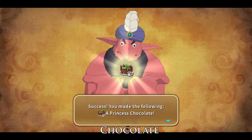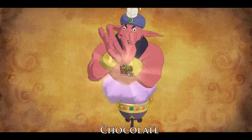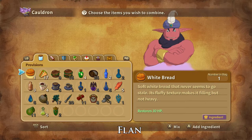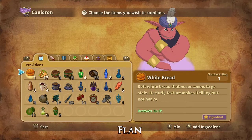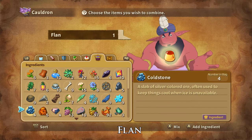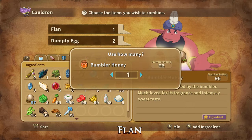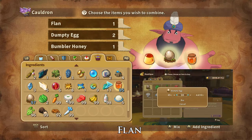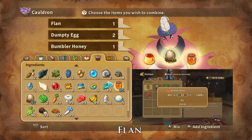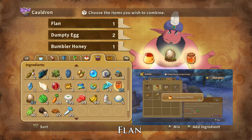Princess Chocolate is the best attack stat increasing treat you can get or make. Flans are used to increase the defence stat of familiars and are the favourites of Automata and Flora familiar types. A Creamy Flan can be crafted from one flan, two dumpty eggs, and one bumbler honey. Dumpty eggs can be bought at the Ding Dong Dell and Alma Moon Hutiques or are dropped by and stolen from Ouroborius.